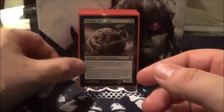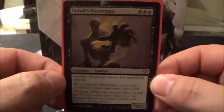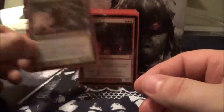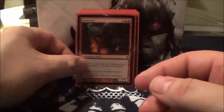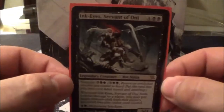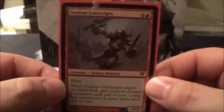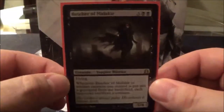Ogre Slumlord; Agent of Erebos; Fleshbag Marauder; Deathbringer Thoctar; Gravecrawler; Geralf's Messenger; Cemetery Reaper; Mogis, God of Slaughter; Hellrider; Purphoros, God of the Forge; Hell's Caretaker; Ink-Eyes, Servant of Oni; Sire of Insanity, the Whispering One; Zealous Conscripts; Butcher of Malakir.